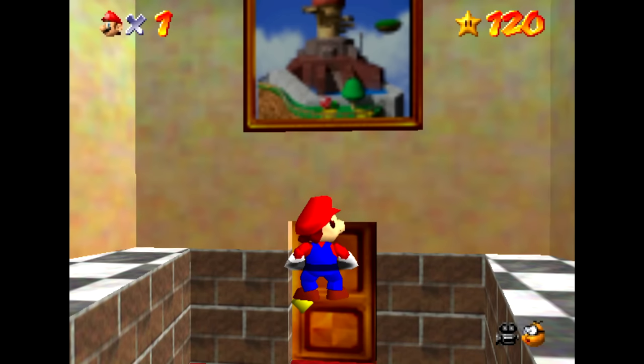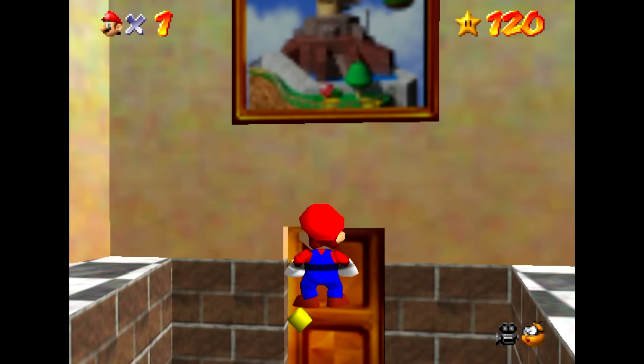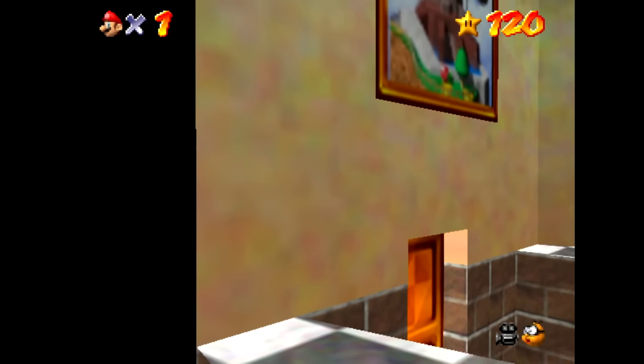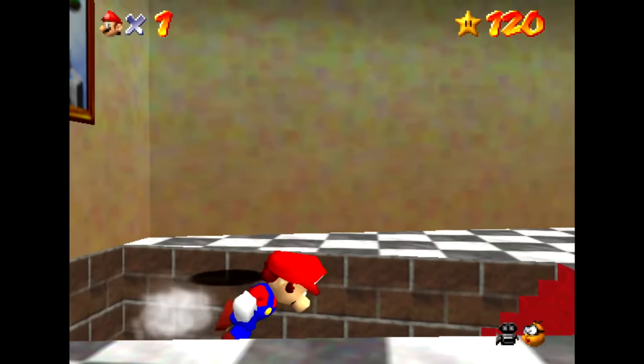You can also lower Mario's position to be a bit below the floor. You can see that his shadow is still at the level where the floor normally is, but if you edit Mario's position to make him too low below the floor, then Mario immediately dies. But even if we are a bit lower, still in a safe area where we don't die, we're still not able to enter this door.